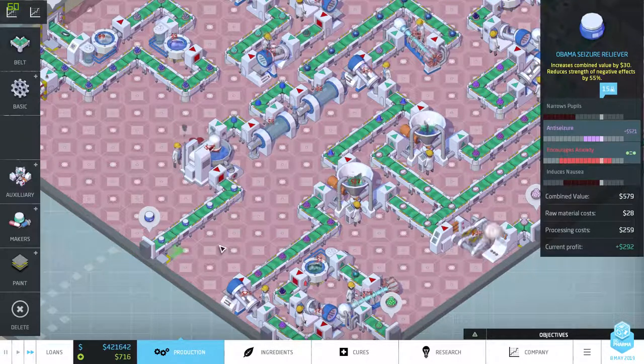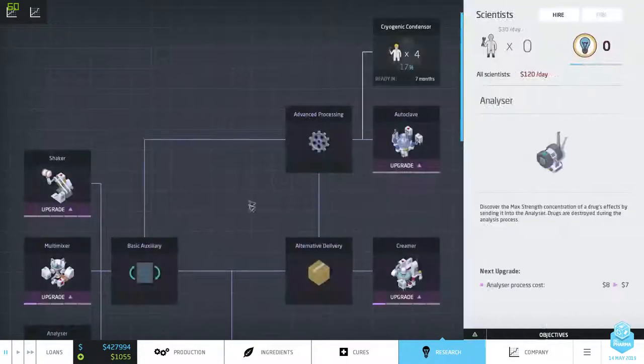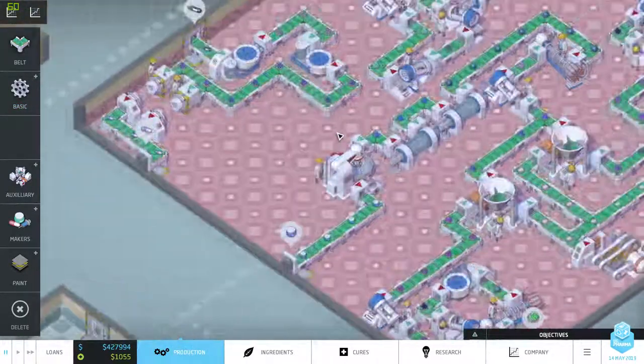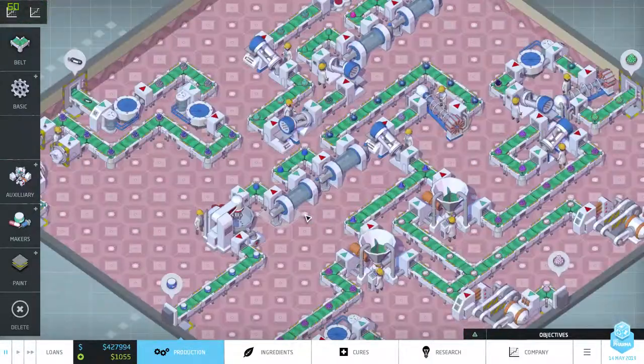A profit of 292 dollars for the Obama Seizure Reliever! Don't I feel flipping accomplished right now. Sorry for blowing in the mic there guys — we got the autoclave, which halves the concentration. We're gonna do that on the next episode. Or maybe on the next mission — you guys decide: do you want me to mess around here a little bit more, or do you want me to start a new mission? Do let me know. For now this is Blade — if you like this, please leave a like and a comment below. I hope to see you all on the next episode. Thank you guys for watching, goodbye!